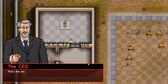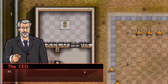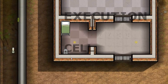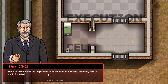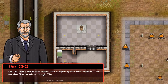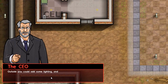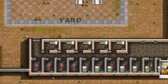The CEO calls again: the essentials are taken care of, but there are still a few improvements you could make — it's up to you. The cell could be improved with an outward-facing window and a small bookshelf, and the facility would look better with a higher quality floor material like wooden floorboards or mosaic tiles. Outside you could add lighting and a paved pathway, but I don't think I'll be doing that here.